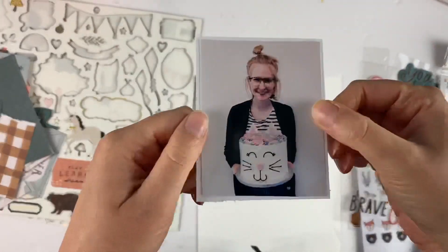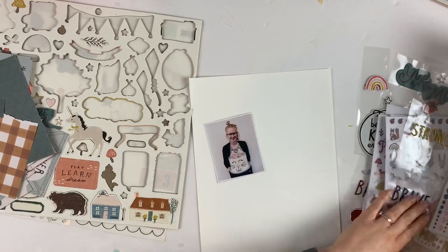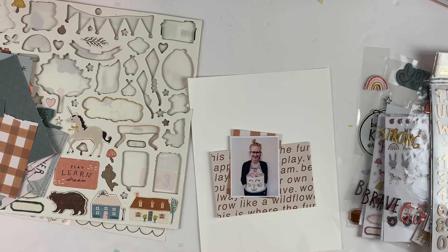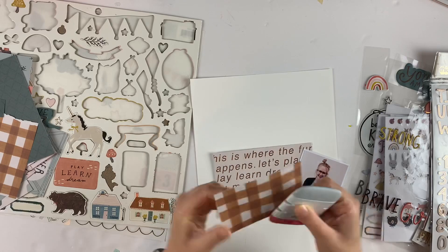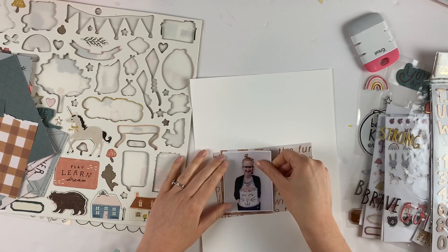Hey friends, welcome! Today I am doing a scrapbook layout for Scrapbook Nerd. This picture is actually a picture of myself on my birthday last year with a giant cake that my husband surprised me with — it's a cat cake and it's really cute. So that's the photo I am scrapbooking.